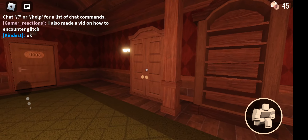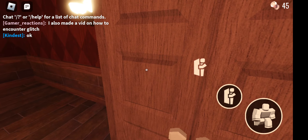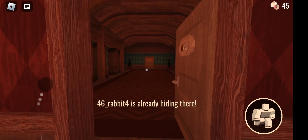So what you're going to do here is constantly enter and exit a closet, like this. And that's how you encounter Jack.